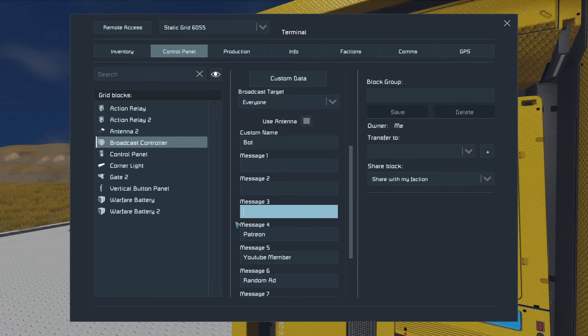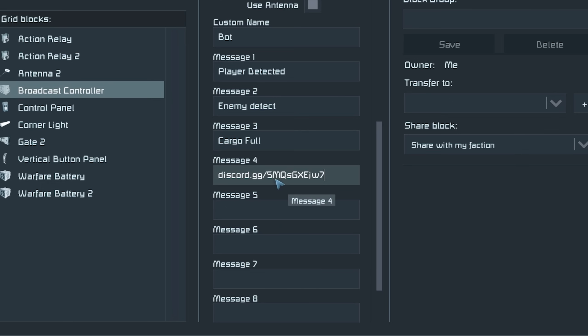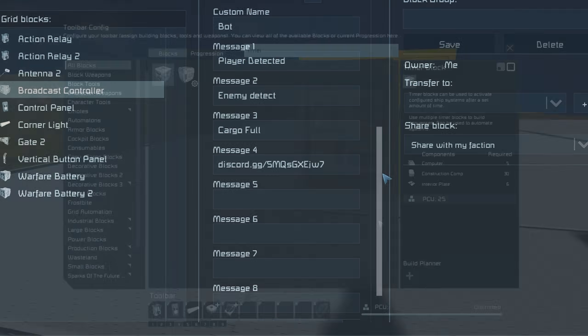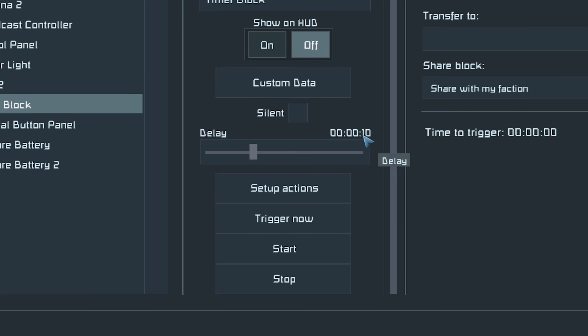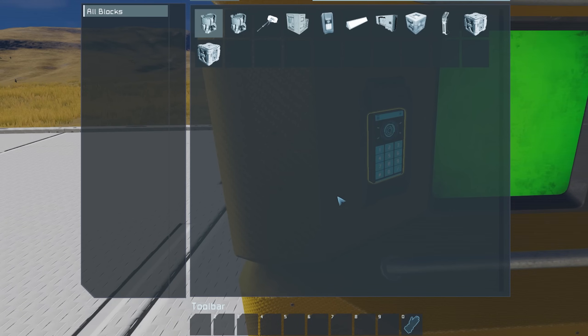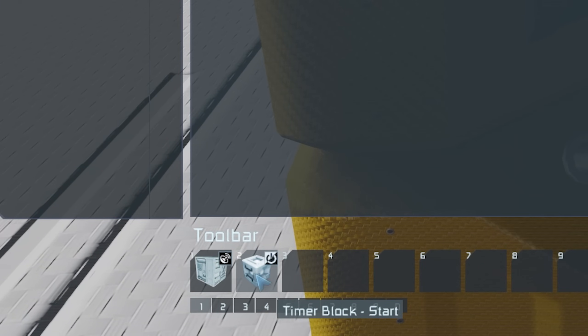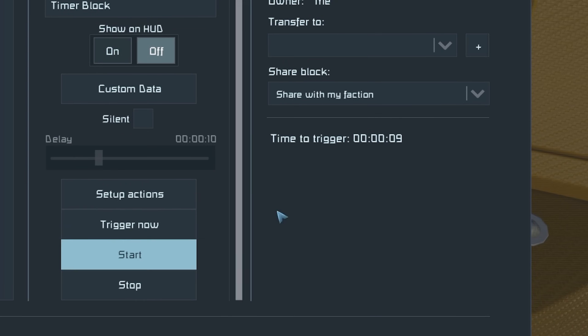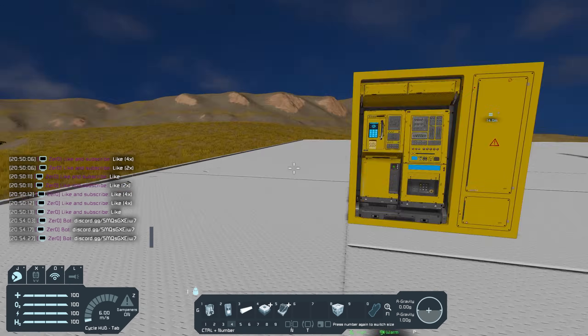You can do much more than just trigger messages. I'm going to clear out all my messages and replace them with: player detected, enemy detected, cargo full, and a Discord link. If I grab a timer block, by default it's set to trigger every 10 seconds. I'll go to set up actions, select my broadcast controller, go to transmit message four, and then select my timer block and set start. So every 10 seconds the timer block will trigger message four and then start its countdown again. After 10 seconds, it triggered the message in chat.